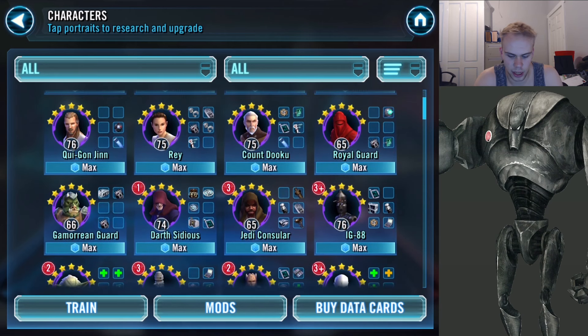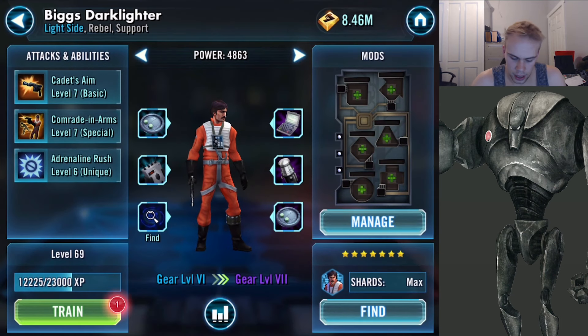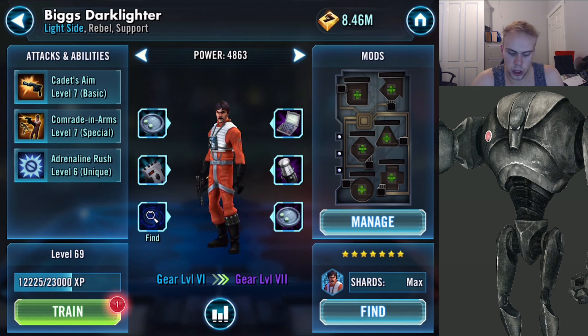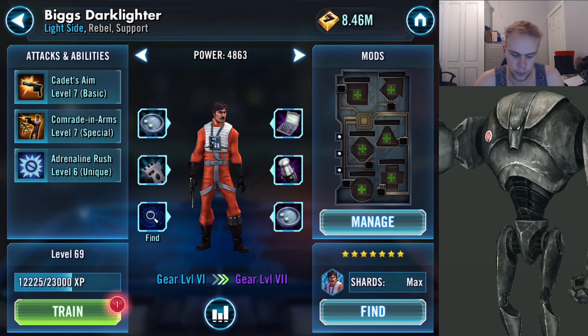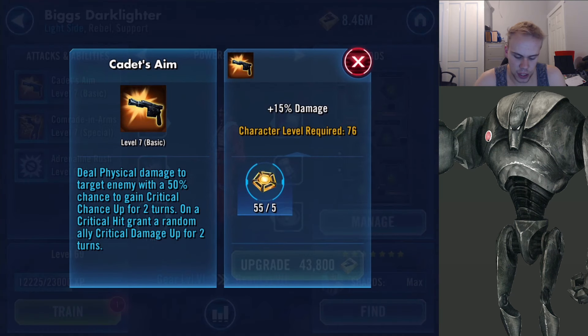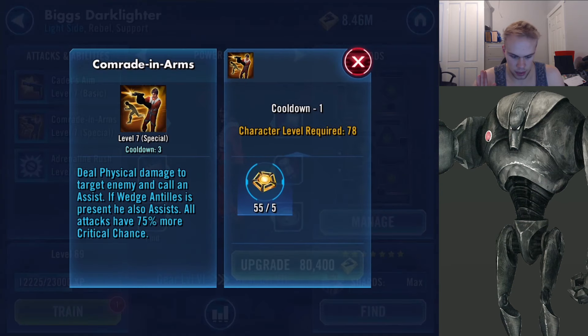Number two — and after this point they're not in any particular order — we have Biggs Darklighter. I haven't had him for very long so I don't have him geared up much, but I can already tell he's awesome. His basic is Cadet's Aim: deal physical damage to target enemy with a 50% chance to gain critical chance up for two turns. On a critical hit, grant a random ally critical damage up for two turns.